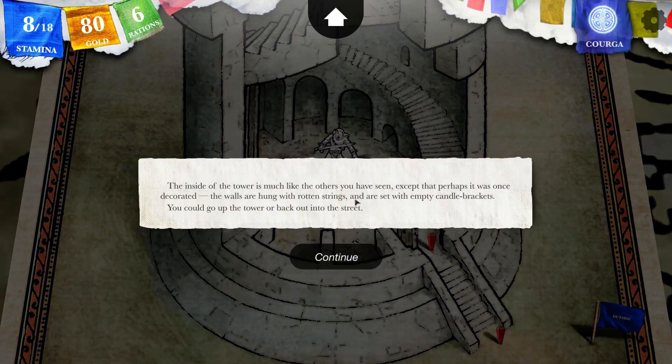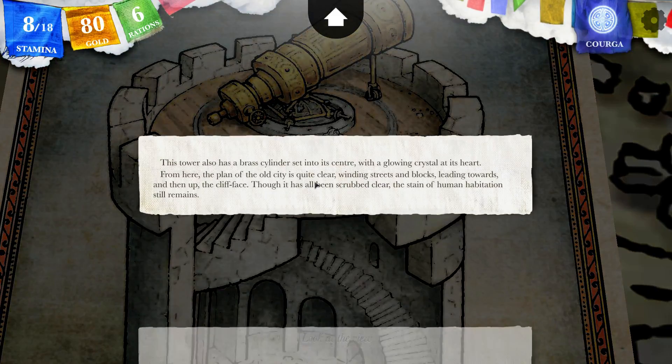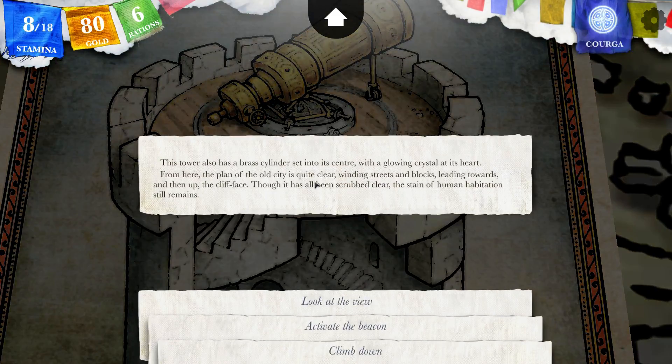The inside of the tower is much like the others you have seen, except that perhaps it was once decorated. The walls are hung with rotten strings and are set with empty candle brackets. You could go up the tower or back out into the street. I can't really cast a spell, so let's just go up. This tower also has a brass cylinder set into its center with a glowing crystal at its heart. From here, the plan of the old city is quite clear — winding streets and blocks leading towards and then up the cliff face.